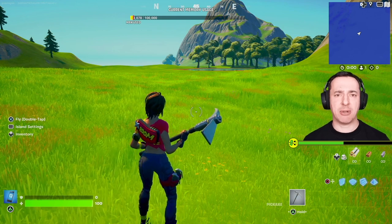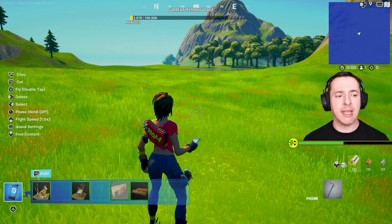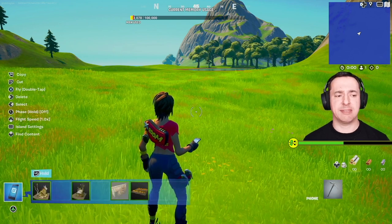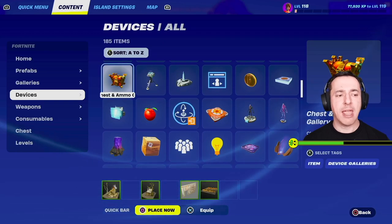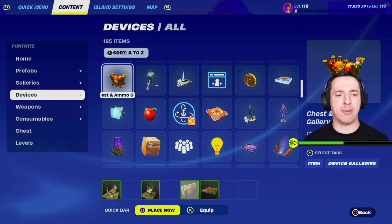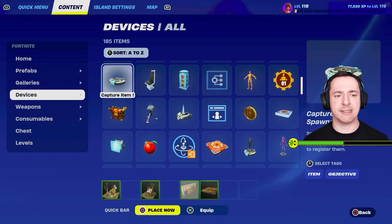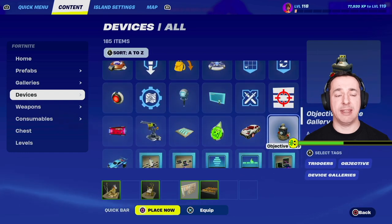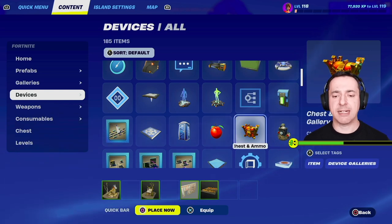To access this, down the bottom left-hand side of your Fortnite Creative options, access the phone — for me that's triangle. On the left-hand side it says press up to find content, so I come to the content area and what you're looking for under devices is the chest and ammo gallery. If you're having difficulty finding it, move on the left-hand side of devices and change the sort to A to Z by pressing the left stick button.